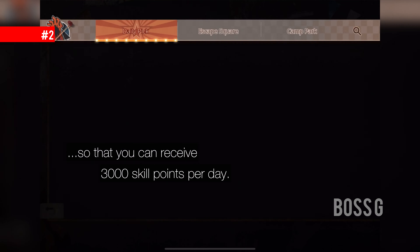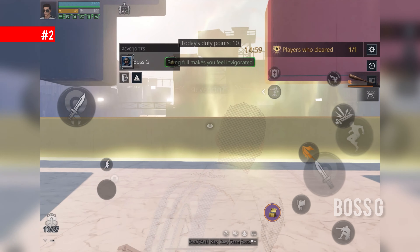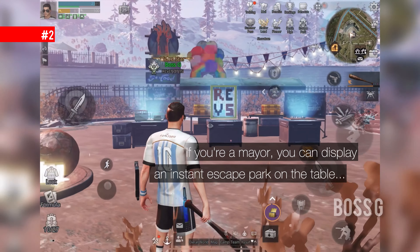Next up, complete a Rapid Escape Park so that you can receive 3,000 skill points every day. If you're a mare, you can display an instant escape park on the table to make it even more accessible to your members.